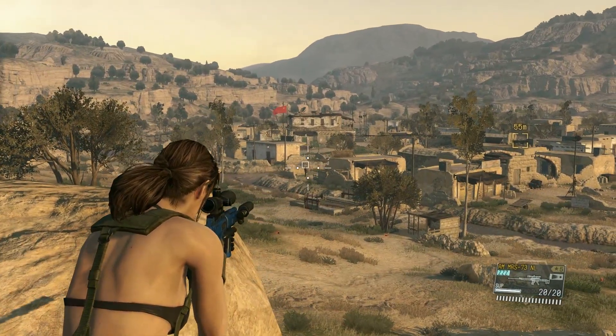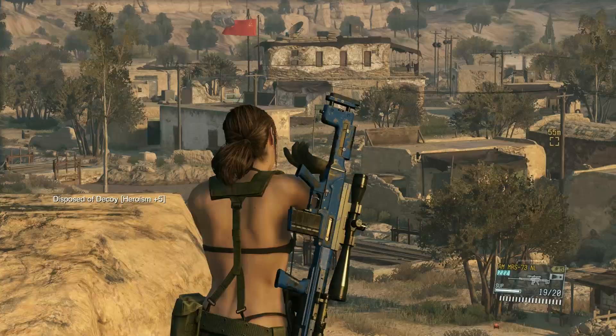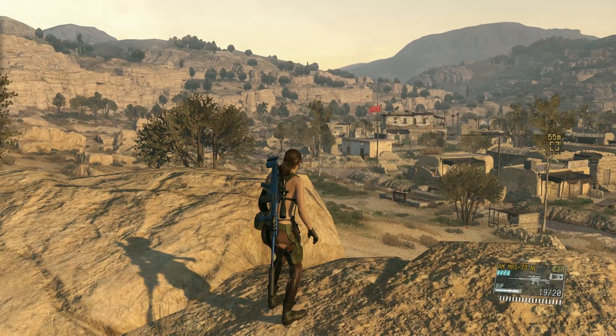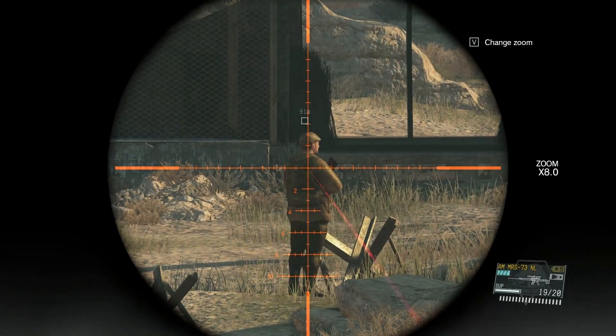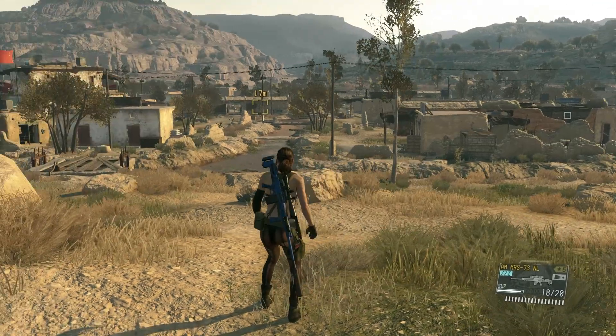Quiet is such an awesome, sexy beast character to use that when she's sniping her enemies, they just get blown away into orbit when shot with her sniper rifle. Holy shit, they just fly like 100 feet into the air.